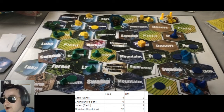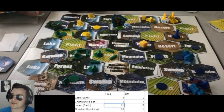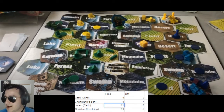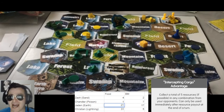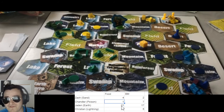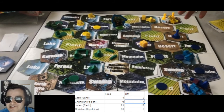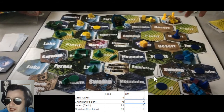He's got two capitals, so my win condition is gone right now and I don't really have my sight set on obtaining one anytime soon. At the end of this turn, Chandler the Poison player activates the Intercepting Cargo advantage card, which takes five of my resources while they're being dispersed. I was at 26 and then go to 21, and those five food get added to Chandler's resources — so he goes to six and seven.